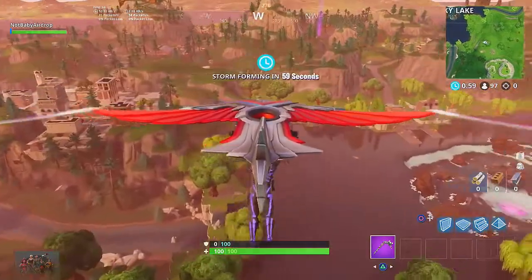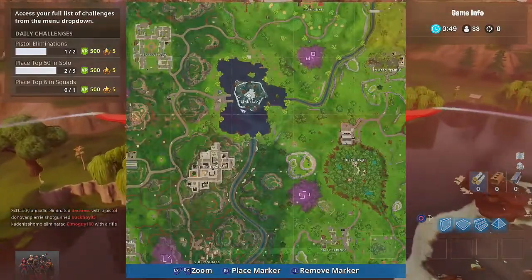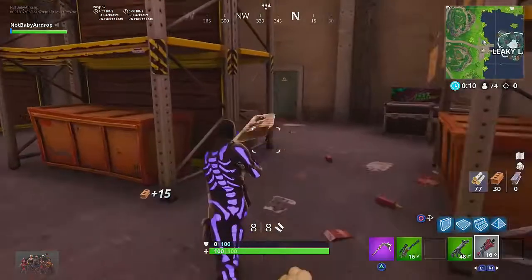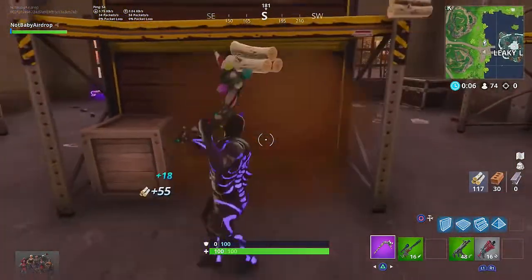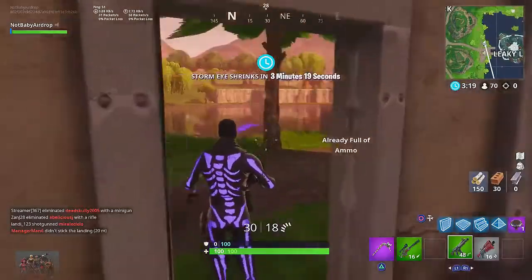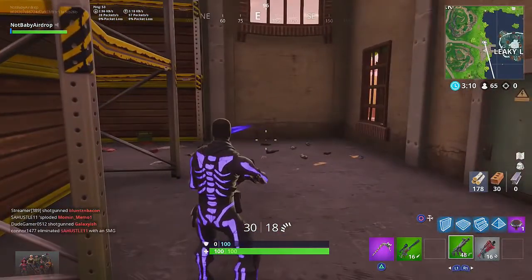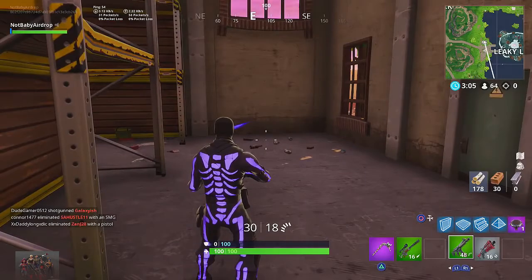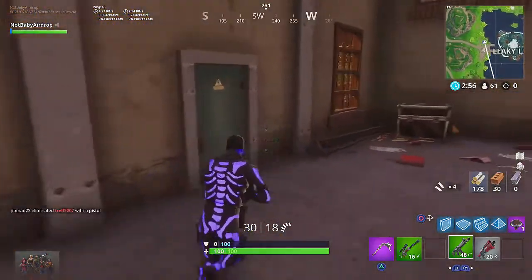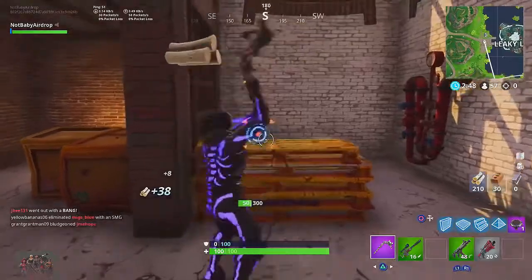I'm gonna land right over here at Leaky Lake. I didn't even notice this earlier, but Loot Lake is not Loot Lake anymore - it is now Leaky Lake, which is pretty crazy. Like I said in the lobby, the purple glow skull trooper doesn't really look that cool, but in the game as you guys can see it's insane. Out here in the sun maybe not so much, but in darker areas you can see not only do the bones on the skin actually glow, but the eyes actually glow as well.